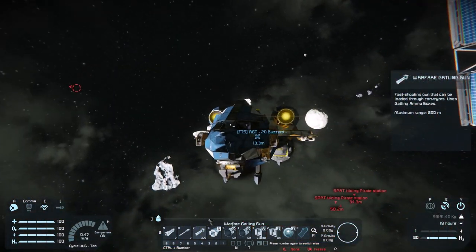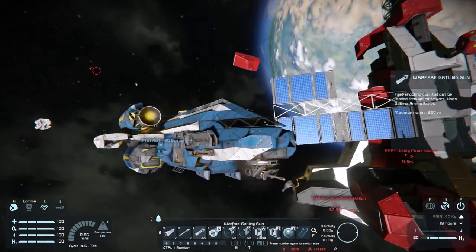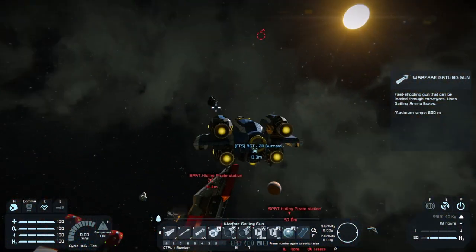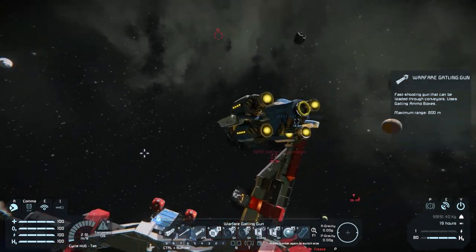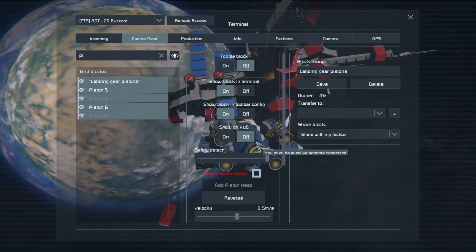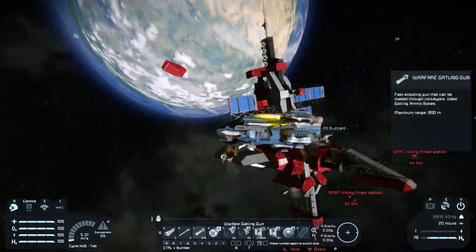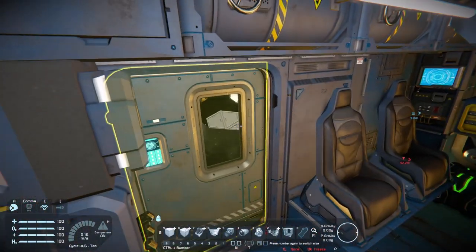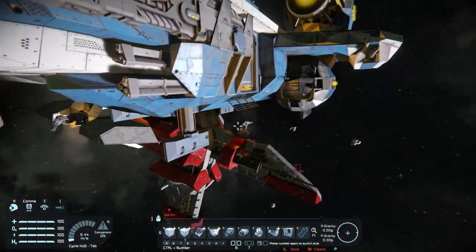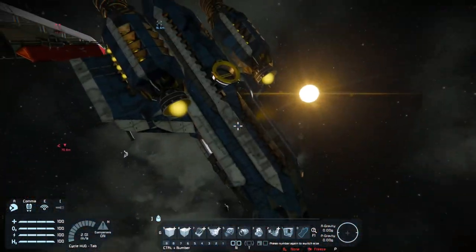Didn't really take that much damage. Let me bring those things back in. We lost the turret, but overall — one of the subgrids has fallen off, I think one of the pistons is damaged. Overall, not a lot of damage at all on the Buzzard. Very impressed. That was a whole lot of fun, especially the railguns.